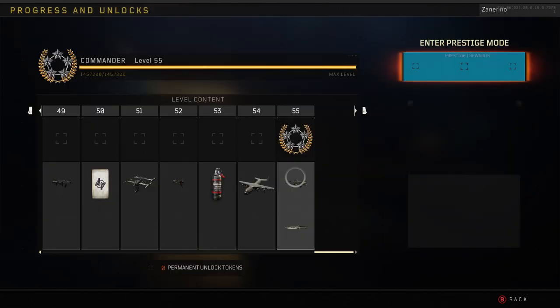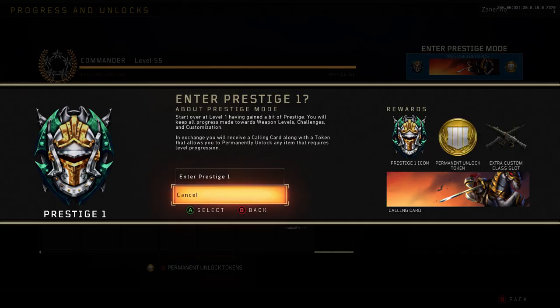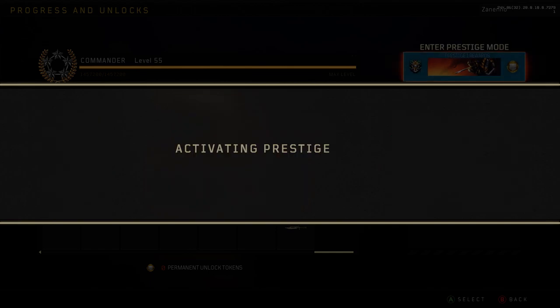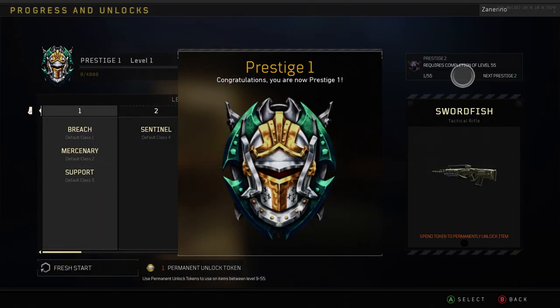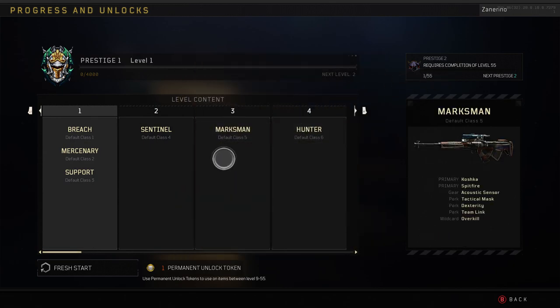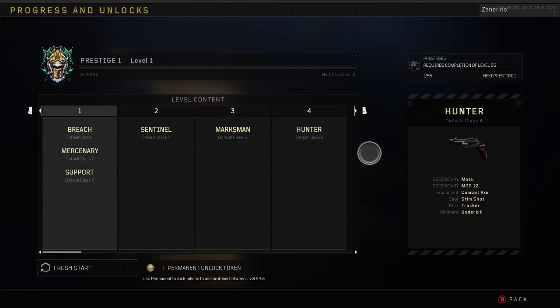Let's go into prestige mode. How do I prestige? Here we go — enter Prestige 1. Activating Prestige. Prestige 1, congratulations. You are now Prestige 1. Hell yeah, dude. It's been a grind, man. Like I said, it's only Saturday.